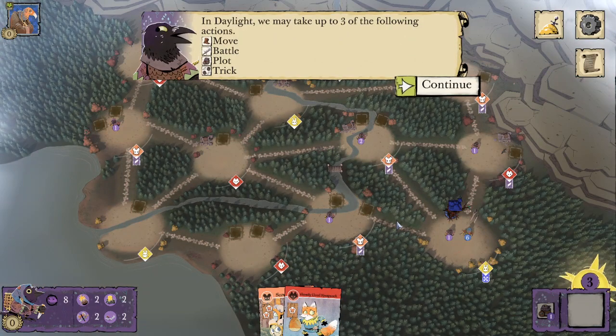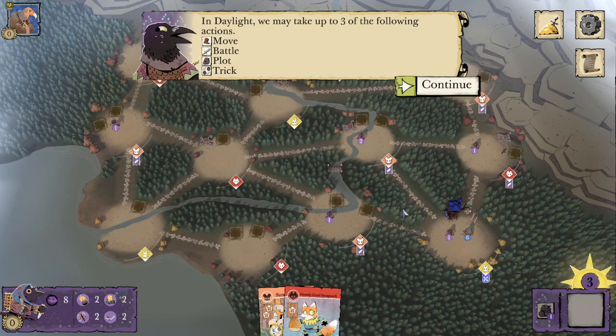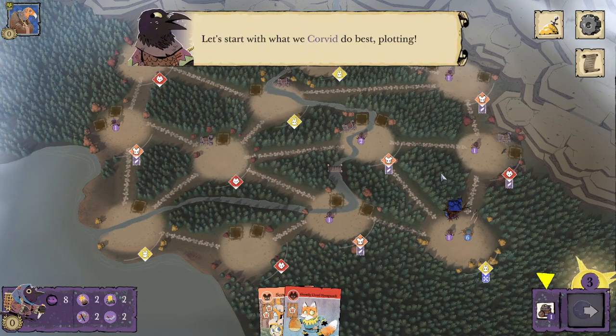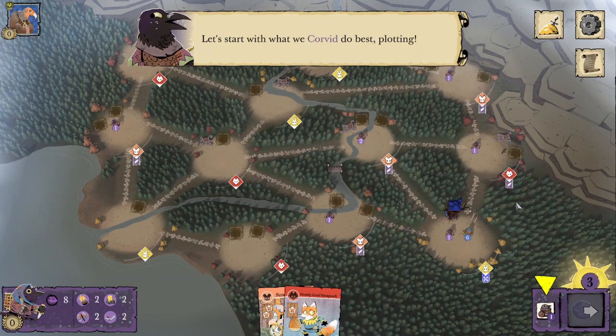In Daylight, we may take up to three of the following actions: Move, Battle, Plot, and Trick. Let's start with what we Corvids do best — Plotting.